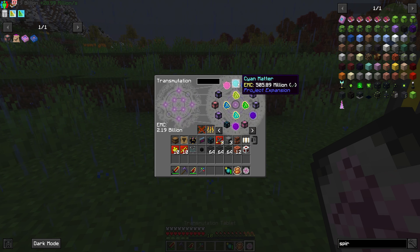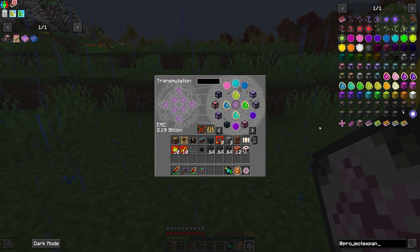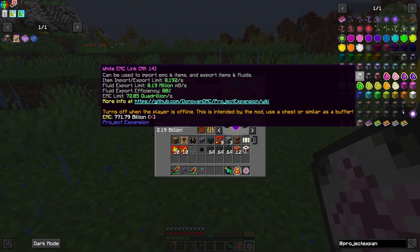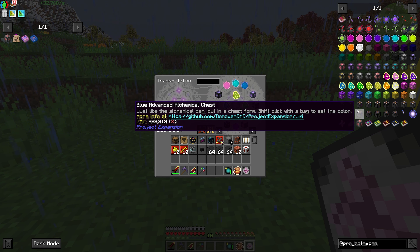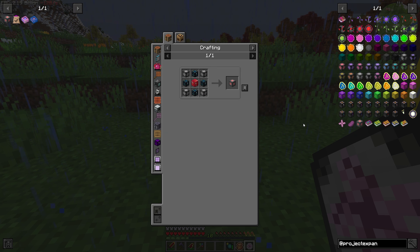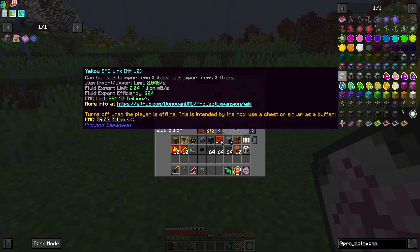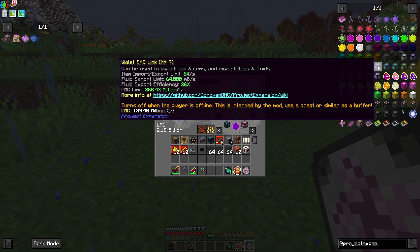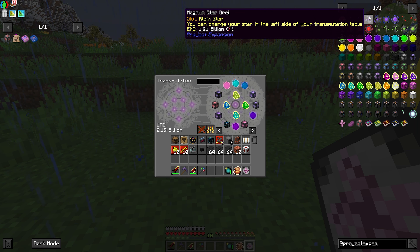In between episodes, I also went ahead and tiered up as high as I could with our different versions of fuel and matter. Looking at it — this is Project Expansion — we can get different types of matter, which determines which EMC links we can get, and then I guess alchemical chests, but I don't necessarily think I need those. They all have the same amount of EMC — they're just different colors. We're going to need these to get the white EMC links. The Architron is the most expensive portion of that transmutation interface. I tiered up so we can get at least to the violet tier of EMC link.